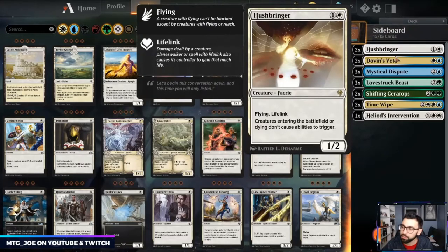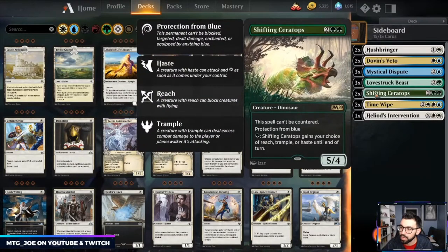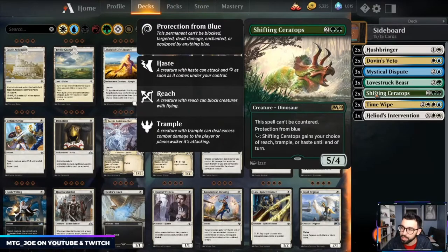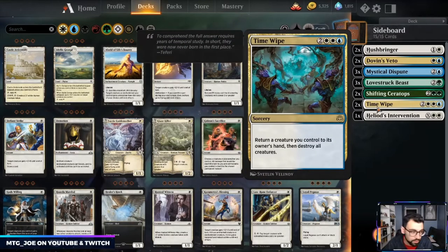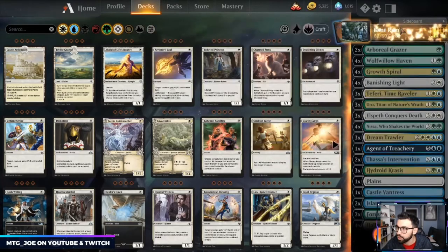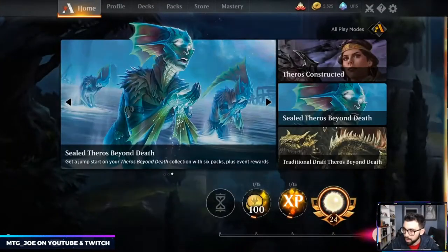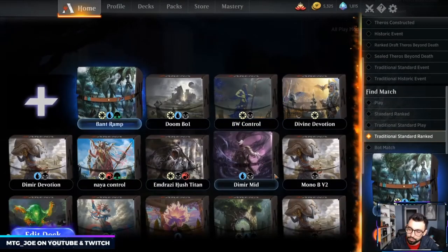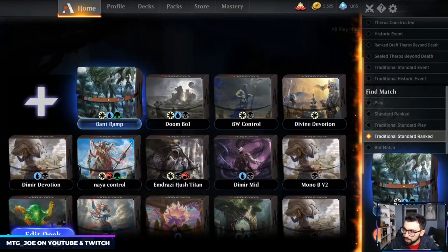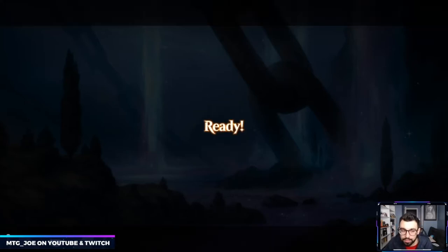Shifting Ceratops against counter-based or blue-based decks, Time Wipe when we need a board wipe — also the luxury of bouncing our own creature like Hydroid Krasis or Dream Trawler. One Heliod's Intervention for life gain and to blow up enchantments if we face Esper Stacks or heavy blue-white control. I've only played this deck once in best-of-one and smacked Fires with it. We'll run it again — probably one or two best-of-threes and a couple best-of-ones.